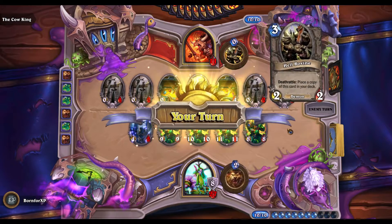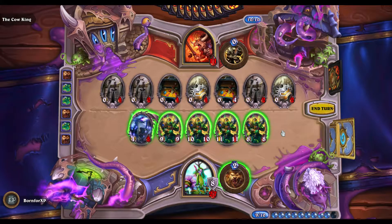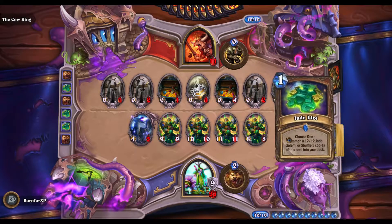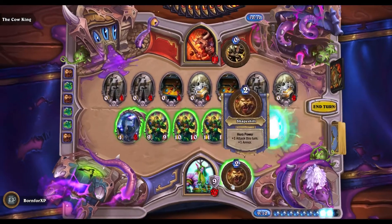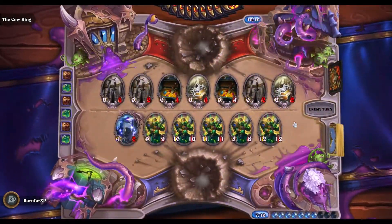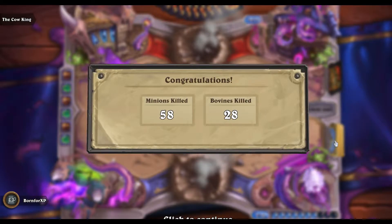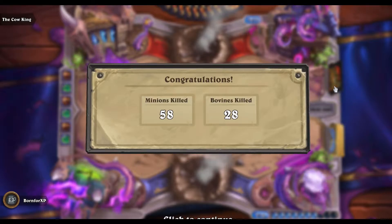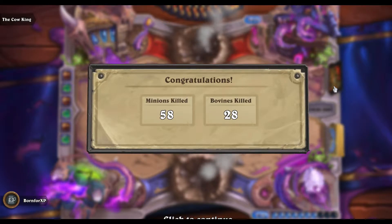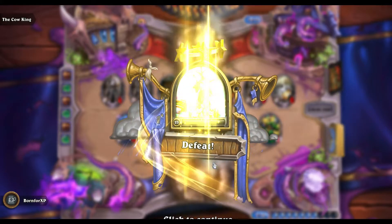I forgot to mention — at this point you've seen him use Cleave, and a hunter card just got milled. When he becomes the Cow King, all of his cards change. He gains hunter and warrior cards on top of the Hell Bovines instead of the Warlock and Priest cards. This tavern brawl just came out this week, so this is a recent video as opposed to my other videos where I'm doing post-commentary on stuff from a couple months ago. The only reason I made this video so soon was because of how good this tavern brawl is.